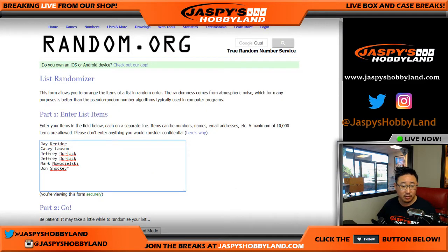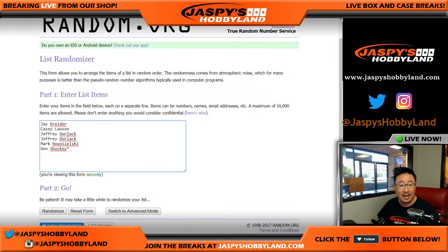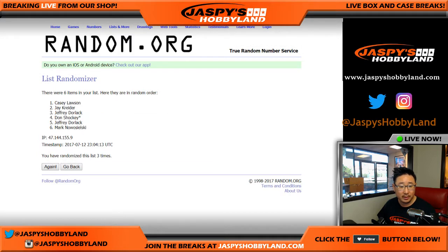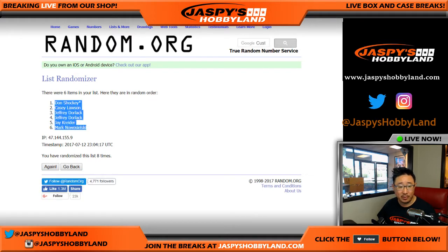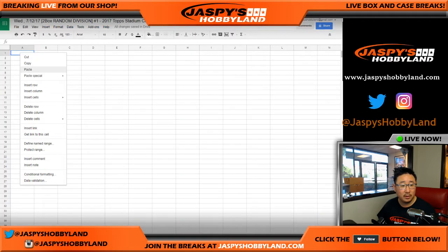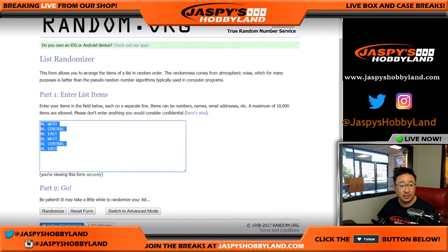Big thanks to these folks right here for getting to the action. There are the divisions right there. Let's roll the dice and randomize each list 8 times — 8 the hard way. So Don with the last spot mojo gets the first spot, now 0-21 in the last spot. Once again, 8 times for the divisions. Good luck, divisions.